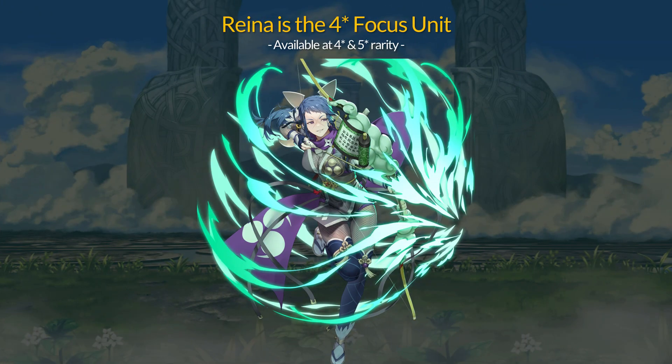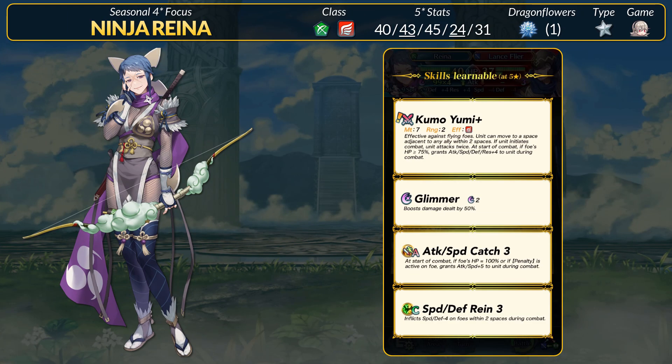The 4-star focus unit is Ninja Reyna — you can get her at 4-star and 5-star rarity. Reyna will ride her Kenshi and she's a green flying archer. For stats, she has 40 HP, 43 attack, 45 speed, 24 defense, and 31 res. Reyna has attack and defense super boons, with attack generally being the best one to have since our ninja units once again focus on brave weaponry.